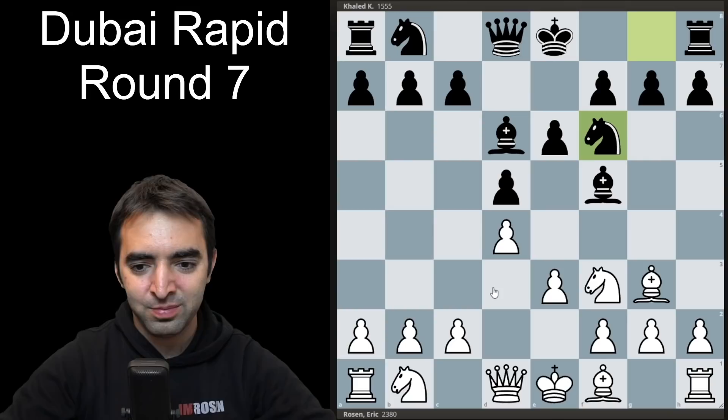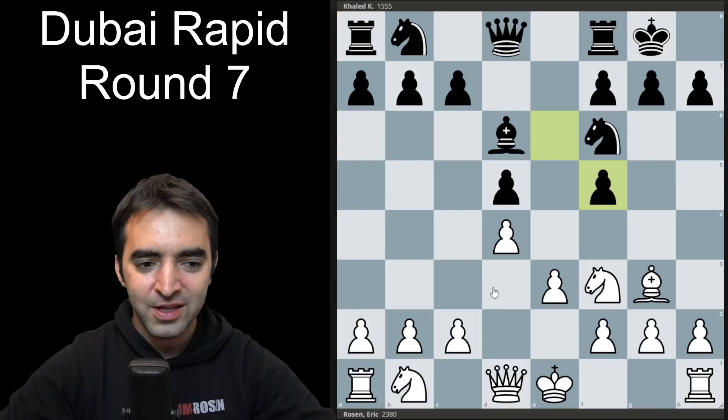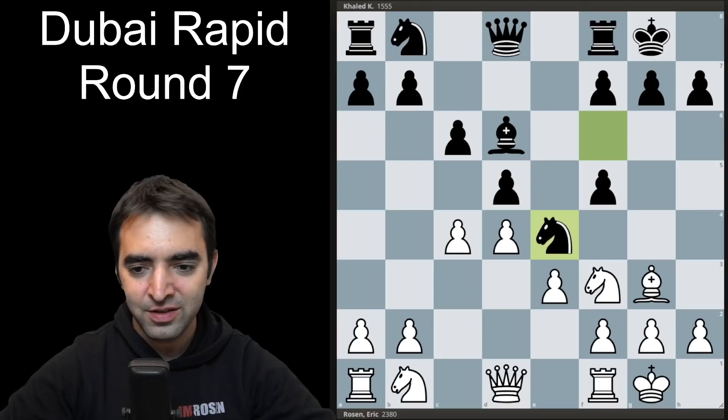I decided to play a bit more positionally and went for bishop to d3, keeping things very symmetrical. Opponent castles, I take, takes, and here we see the first sort of imbalance in the position. The double pawns aren't necessarily weak for black because there is g6 at black's disposal. But I was happy to get a middlegame position with some long-term imbalance and more room to play for a win. I castle, pawn c6, and I play pawn c4, trying to create more imbalances in the pawn structure.